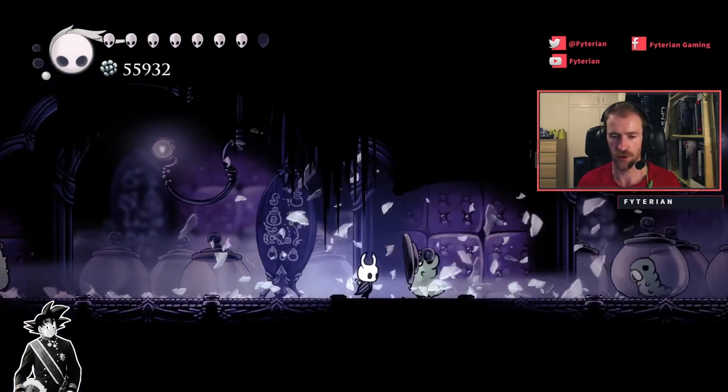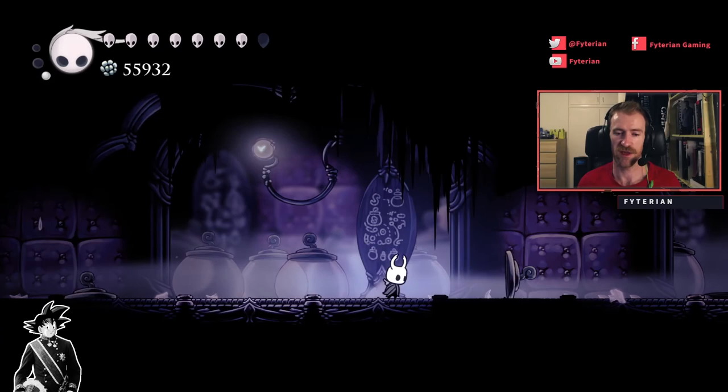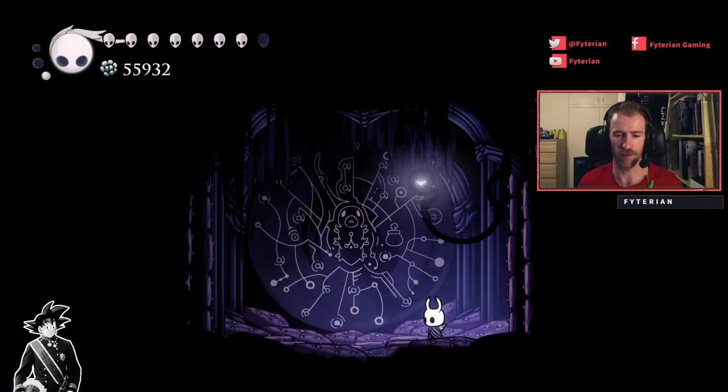And you can also get the Collector's Map, which will give you all grub locations in Hallownest. One, two, and three — off you go. Also, just so you know, here where this sign is — if you double jump up and grapple on the wall, there's actually a secret here. And here's the Vitruvian Grub, which is a bit of an easter egg. Kind of cool.